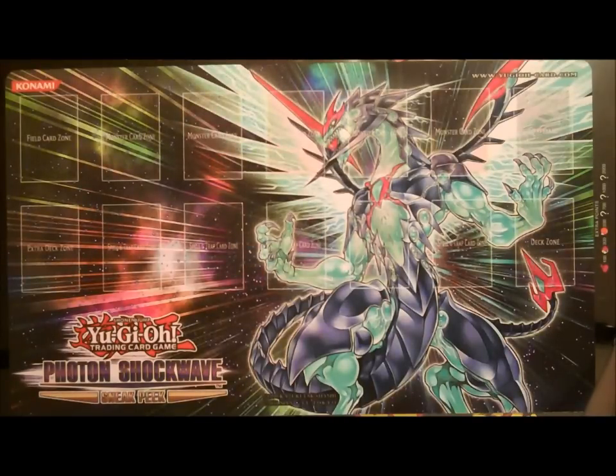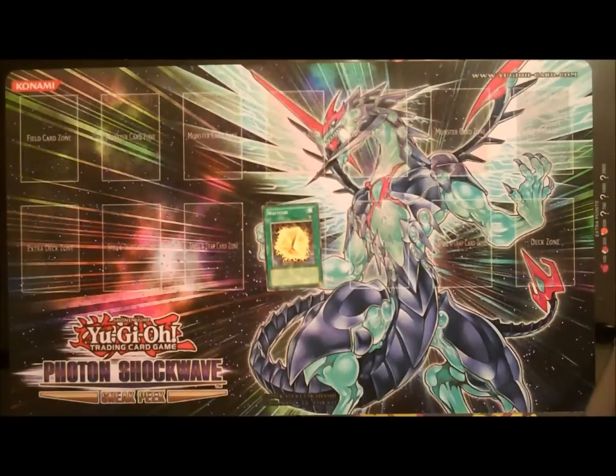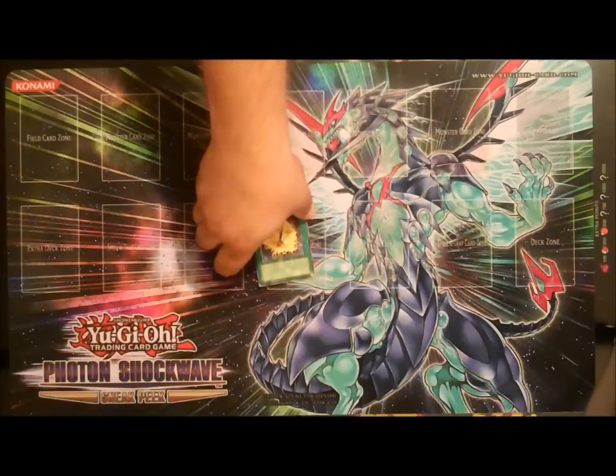The other card is their equip card, Watt Cube. Watt Cube can only be equipped to a Thunder-type monster — Thunder King Raioh, hint hint, or any of your direct attack Watts are good targets. It gains a hundred attack for each Thunder-type monster in your graveyard. You can send Watt Cube to the graveyard to have one face-up Thunder-type monster you control gain a thousand attack, and that gain is permanent. It makes for a really nice attack boost.